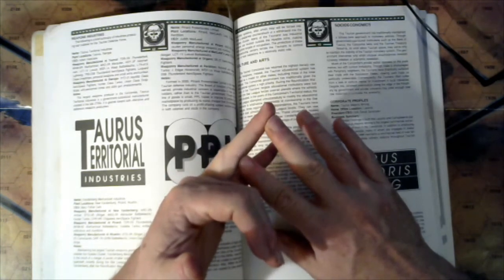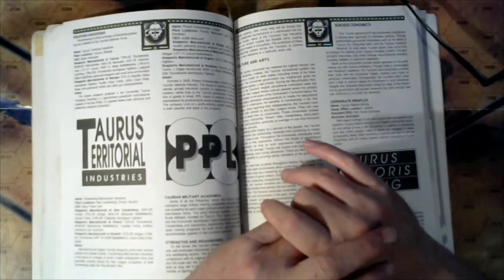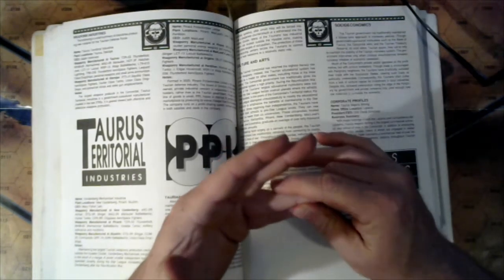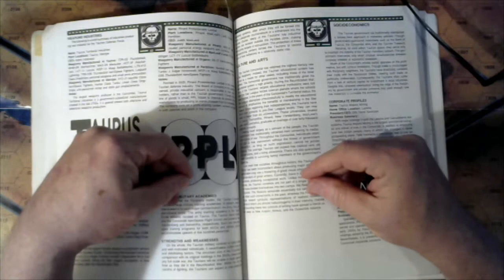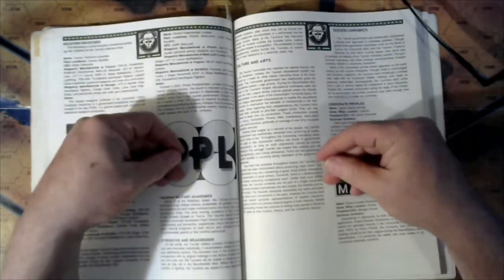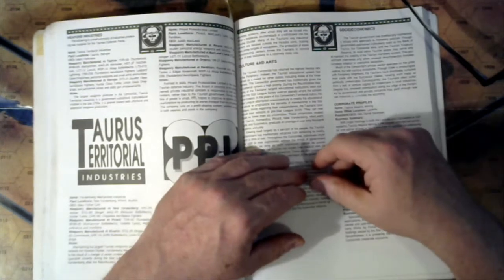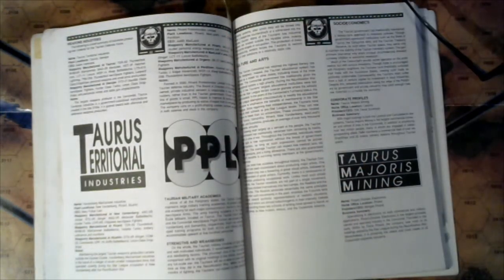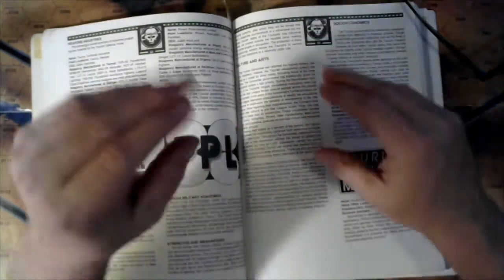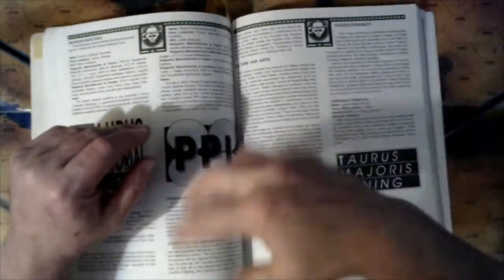The Taurian military rivals any other military in the Inner Sphere and probably on a one-on-one, unit-by-unit basis can go head-to-head with the AFFS and hold their own. Out of numbers they're at a disadvantage — they just don't have the numbers. But they also don't have an invasion mindset. The Taurians have never in their history intentionally invaded another party. They've never gone after another house's planet or territory. What they did was move outward, defend what they have, find places that nobody has a claim to.